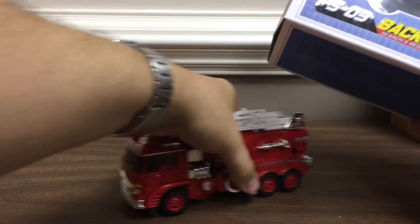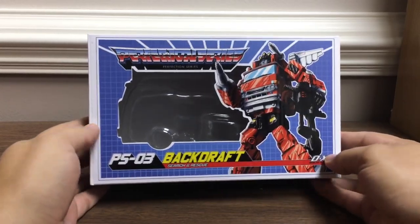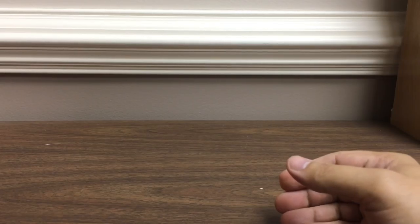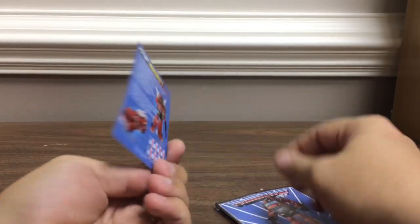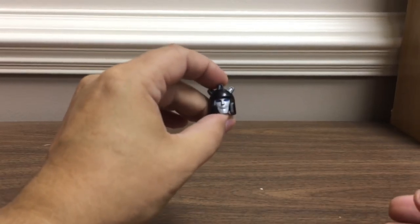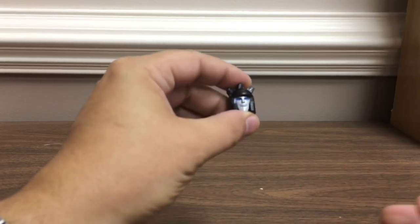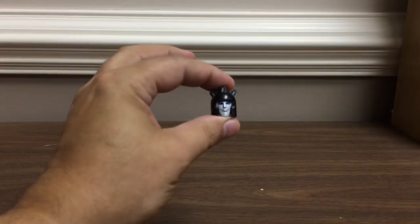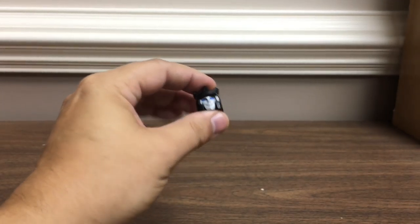He comes in the same kind of packaging as Sphinx did. There's a little tech spec on the back, which is nice. He includes his instruction manual, a little bio card, and some nice art. He also comes with an alternate head. I'm not sure if this head is the one that comes pre-installed, but either way you've got two heads he can use.